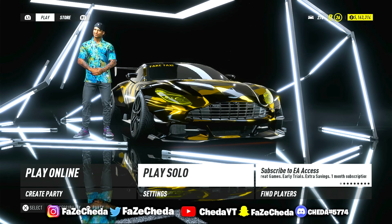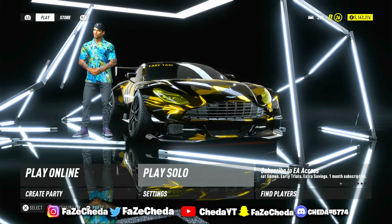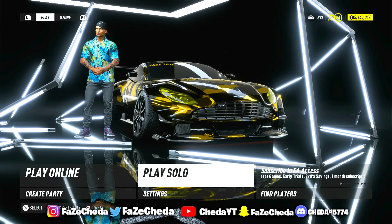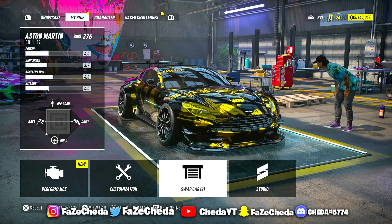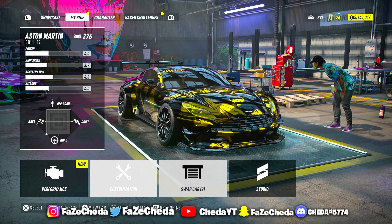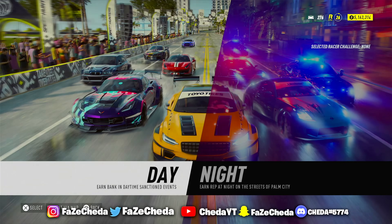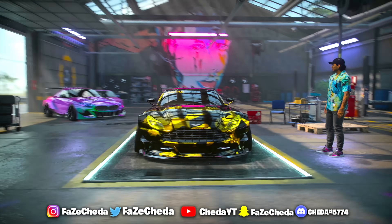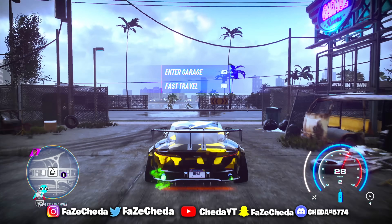Alright, so first things first, you guys want to go ahead and be on this screen right here. Once you guys load up into the game and you're on the screen, go ahead and select Play Solo. Do not go online, go ahead and play solo. Now once you guys click Play Solo you're going to be on the next screen, so go ahead and click circle or B on your controller. Then go ahead and select daytime.